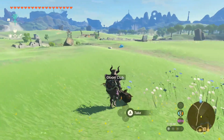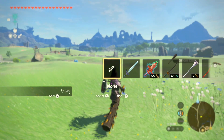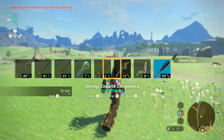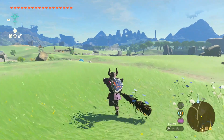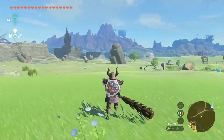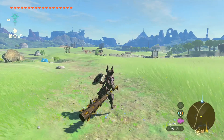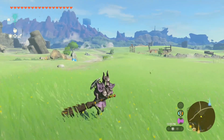You already know — the Master Sword is the only one that will not break. You want to make sure to use that and use the Gloom Club just occasionally, because you can't repair it with the Octorok. The Master Sword is the only weapon that will stay in your hand.